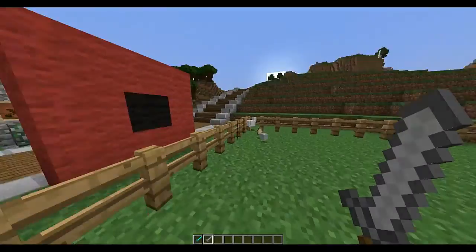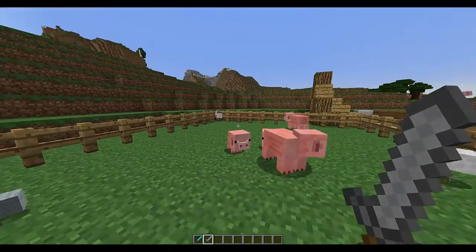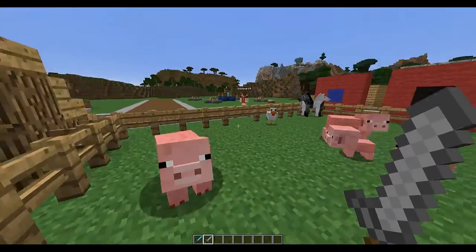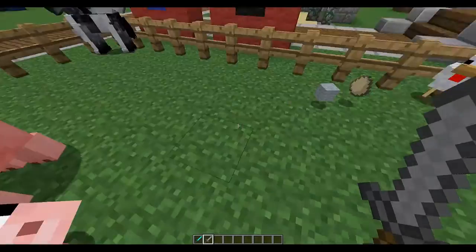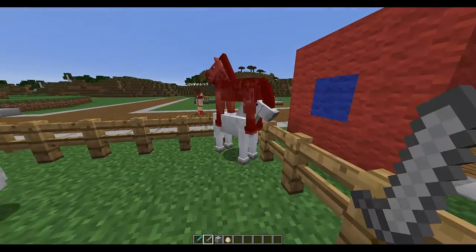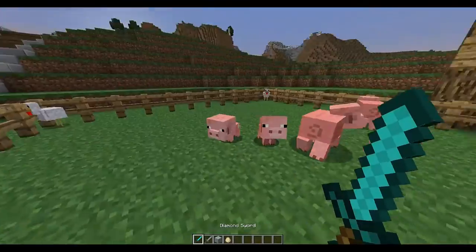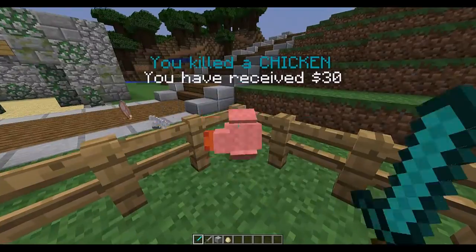In the config file you can edit the time that it takes for it to disappear, the colours, and most importantly how much it gives you — whether it gives you something or nothing.